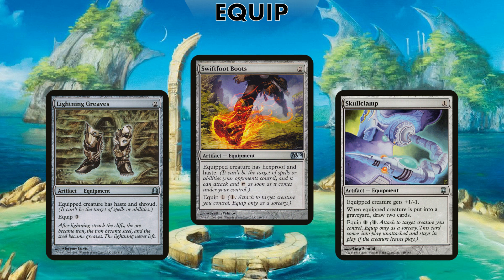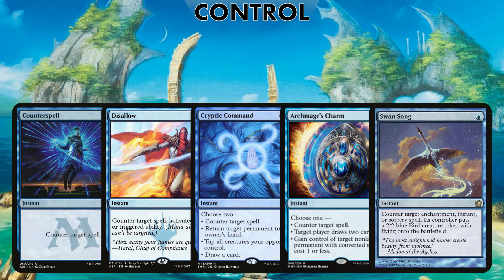Having Lightning Greaves and Swiftfoot Boots will protect our commander somewhat. Skullclamp is here for value — with all these 1/1 tokens we're generating, Skullclamp can eat them up and draw a ton of cards. In addition, when Skullclamp is on a creature that doesn't instantly kill it, you can still tap the equipment while equipped for mana.